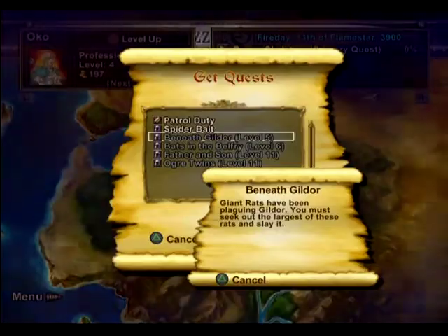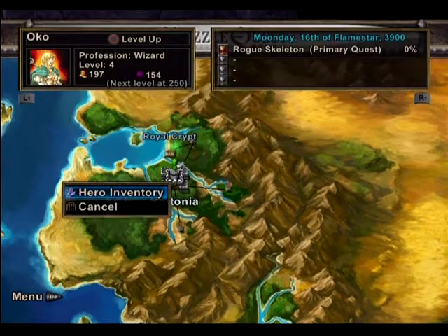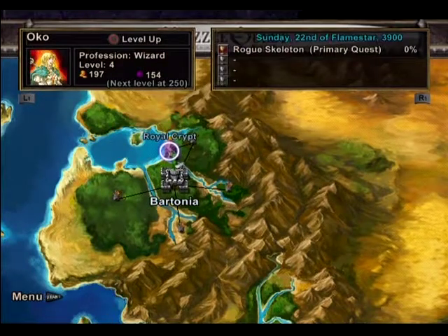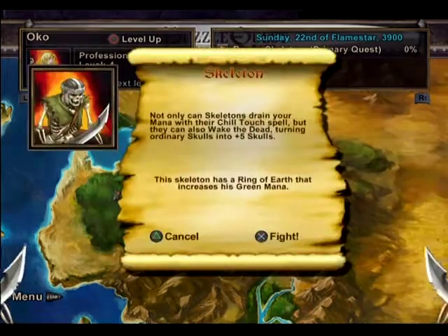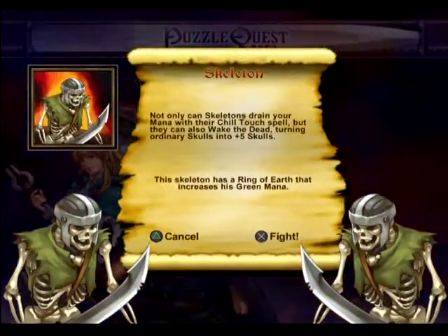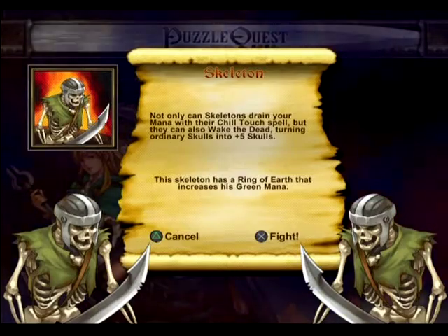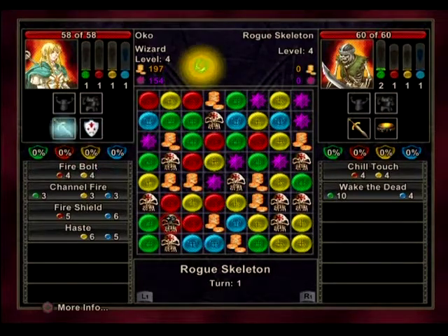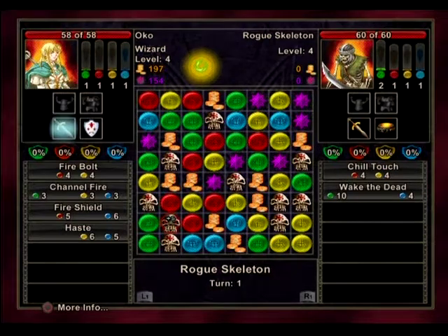What's over here? Nothing. Royal Crypt — you come to the crypt, you search the crypt. What could possibly go wrong? These skeletons can drain your mana with their Chill Touch spell. They can also Wake the Dead — turning ordinary skulls into plus-five skulls. The skeleton has a Ring of Earth that increases his green mana. Nothing bad. But I start first because I'm more cunning than a skeleton. What's this item I got — this longsword? Four to my battle skill.